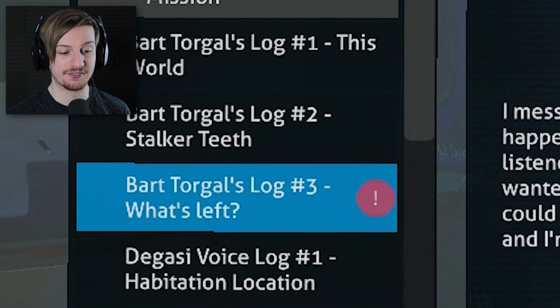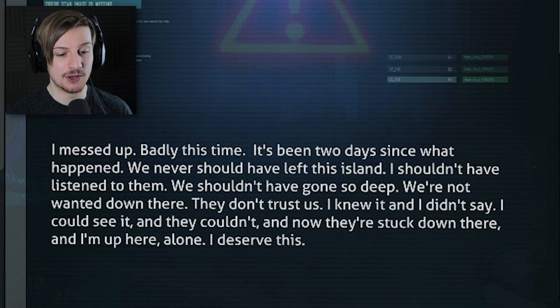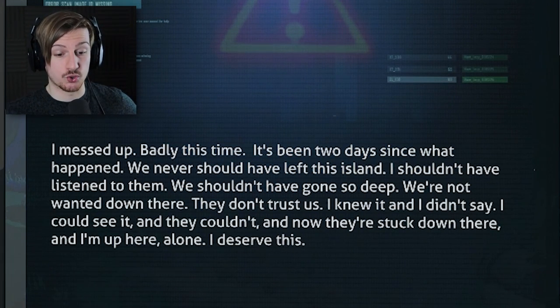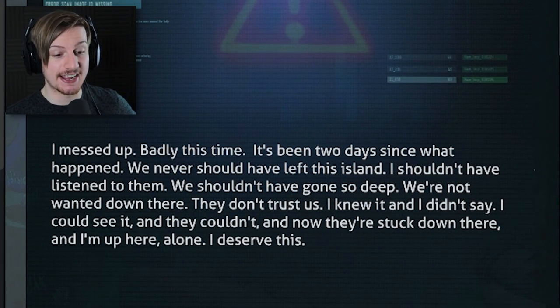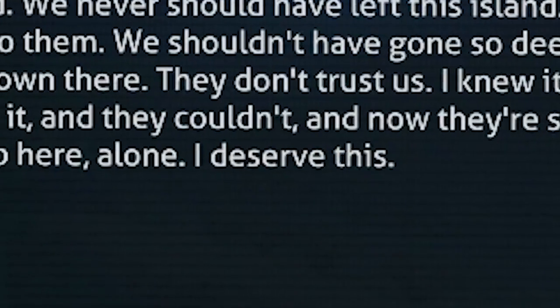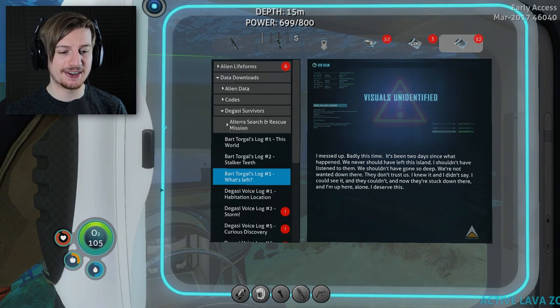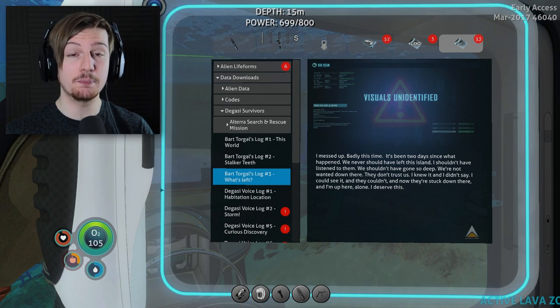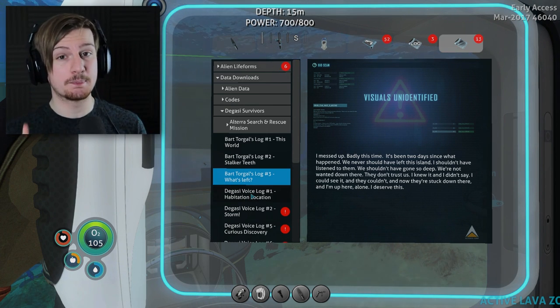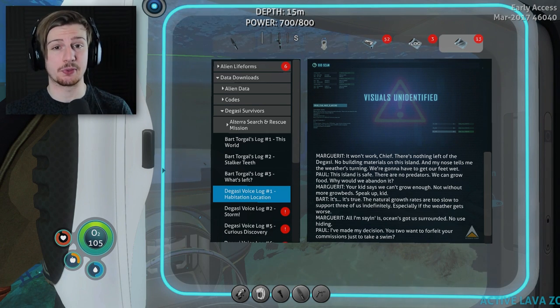Bartolkel log three - what's left. 'I messed up badly this time. It's been two days since what happened. We never should have left the island. I shouldn't have listened to them. We shouldn't have gone to sleep. We're not wanted down here. They don't trust us. I knew it, and I didn't say. I could see it and they couldn't, and now they are stuck down there, and I'm up here, alone. I deserve this.' Wait, so what happened? I think this might relate to the precursors, or it might be the incident where the base down below got destroyed. We'll find out. We're also going to reread through the ones we've read before, just to keep on track with all the events.